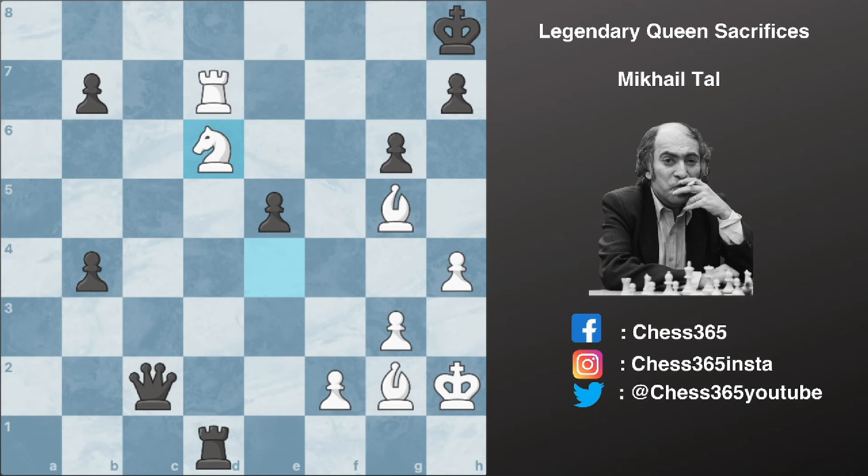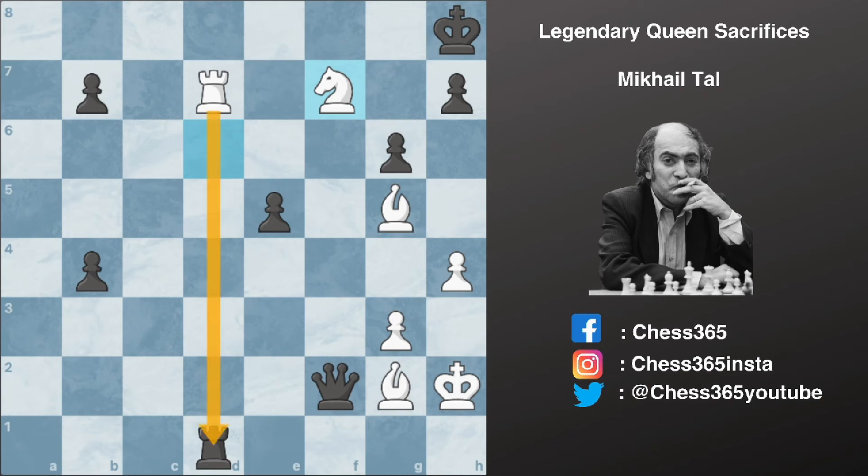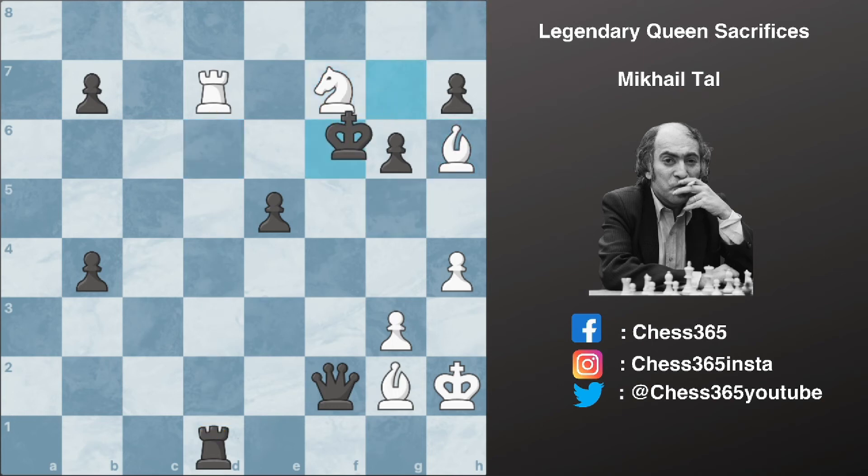Here his opponent made a mistake by grabbing this pawn — queen captures f2. Tal plays knight to f7 check, opening up a discovery, and now you can see that this rook is not protected by the queen anymore. After king moves to g7, we have bishop to h6 check first. King moves to f6 and now Tal grabs the rook — rook captures d1.